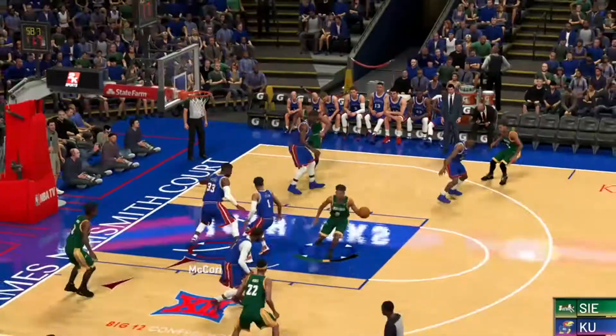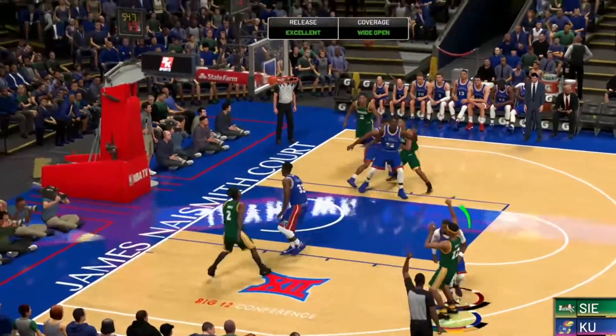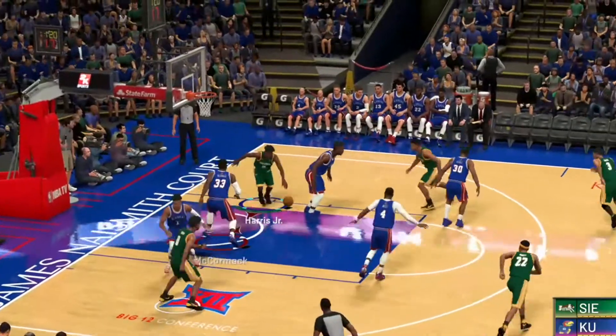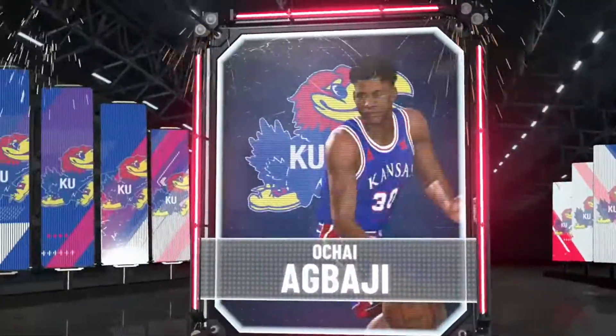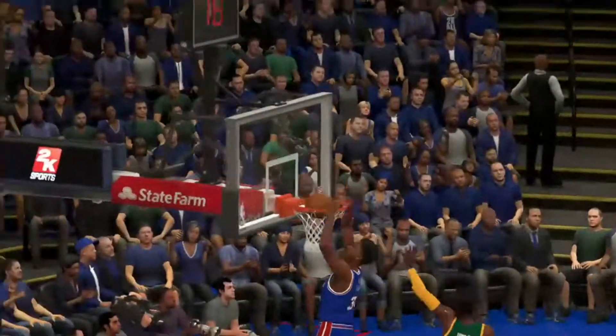Siena shows some shooting touch early, but it ends up not lasting to stop powerhouse Kansas. Ogbaje here gets another highlight dunk, and he is just going off this first half with the dunks, keeping the crowd in it, and that is what you like to see here in March Madness.